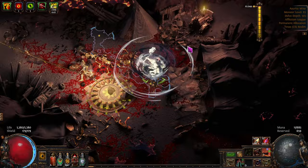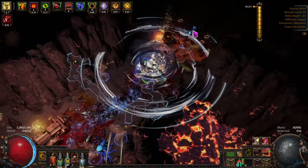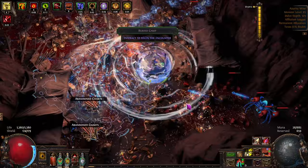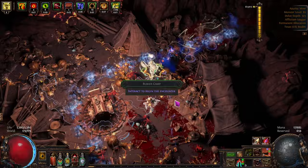We're at depth 300 — I've got to double check my resistances down here, the darkness resistance, not chaos resist. I have no evasion, no spell suppression, and five thousand armor. All the things you're supposed to have, I don't have — and I'm okay. The weapon helps, but I was doing it at 300 without the weapon too, it just takes a little longer.